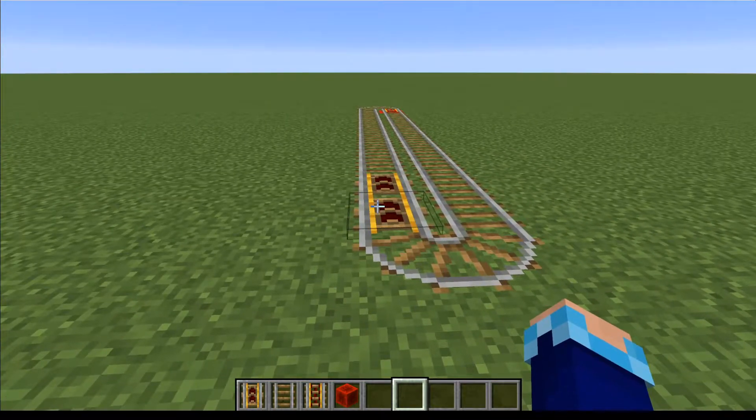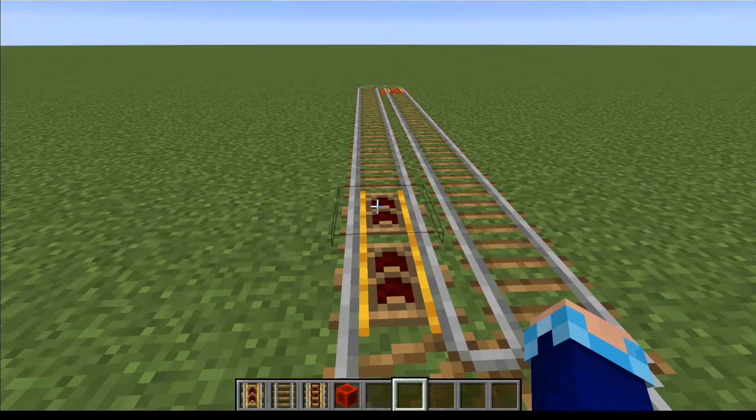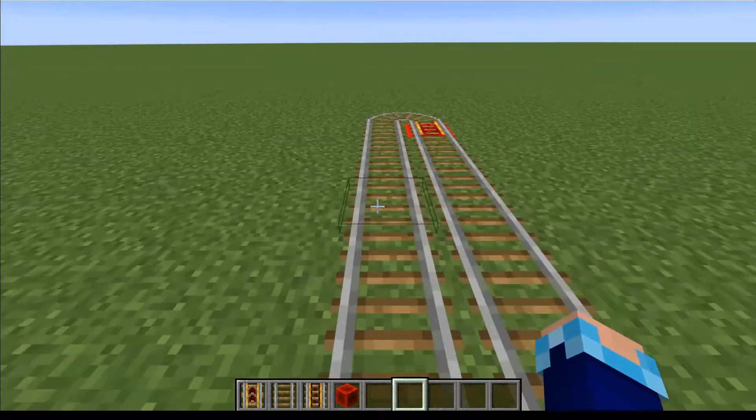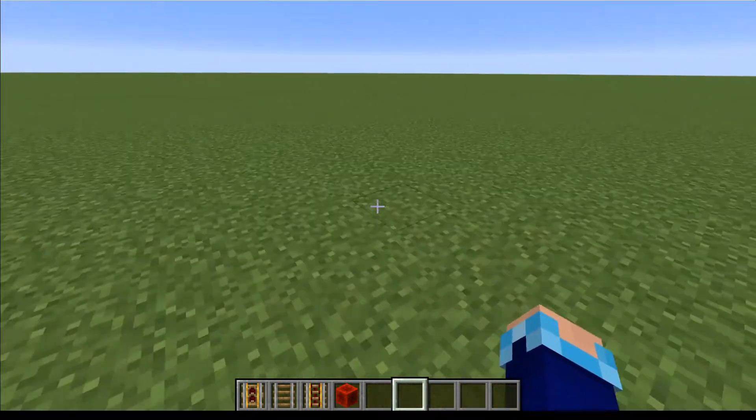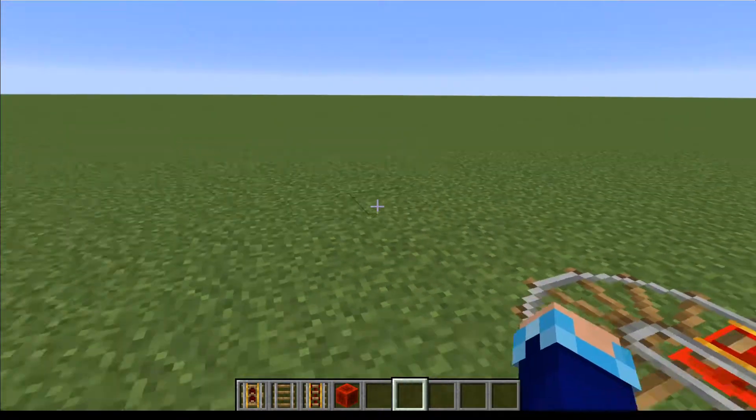The first thing we're going to want to do is place our rails down. You're going to start off by placing two controller rails facing the same direction, and then however long you want your farm to be is how long you're going to place your rails. Just remember to place a powered rail where you're going to need it so it doesn't lose momentum.